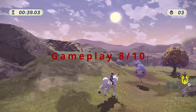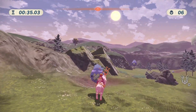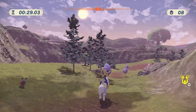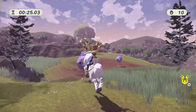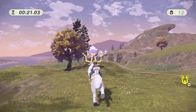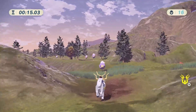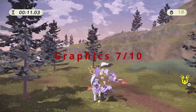Moving on to graphics, the Pokemon are all done very well and have crisp, bright models, but the environment, main character, and NPCs are just okay. Don't expect Breath of the Wild level graphics here — nothing is going to blow you away, but nothing is game-breaking either. On the other hand, I never experienced any stutter in the game, and it ran smoothly overall, even when multiple Pokemon and effects were on the screen at one time. Focus here was definitely on the gameplay. Graphics gets a 7 out of 10.